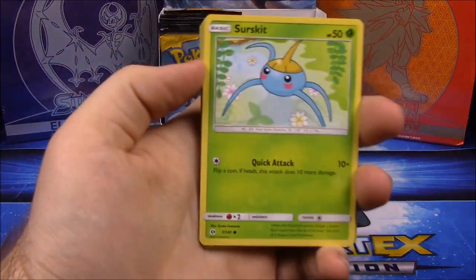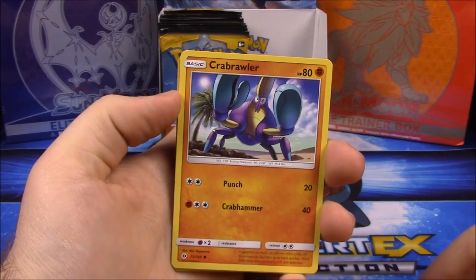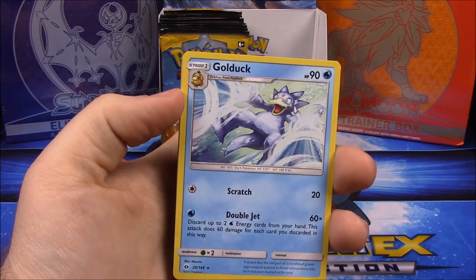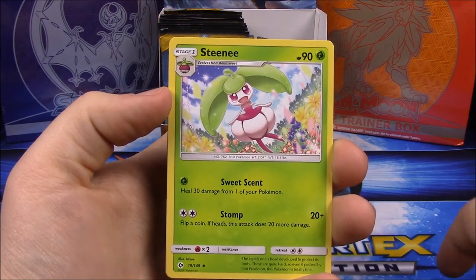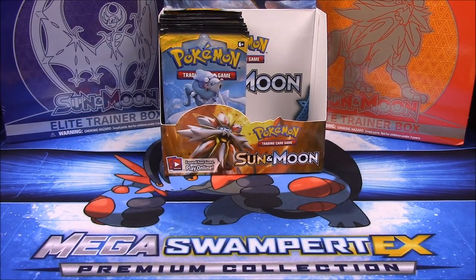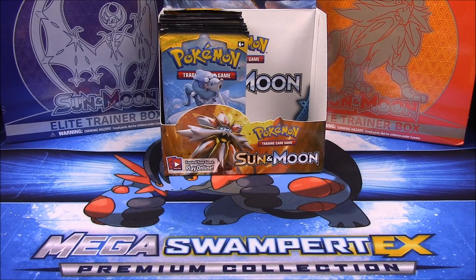First up we have a Surskit, Sandygast, Growlithe, Crabrawler, Mudbray — I don't know how to say it again — a reverse holo Primarina, and a Psyduck which looks really cool. Also Dark Energy, Steenee, Poliwirl, and a Nest Ball. And our very last pack opening here of a Solgaleo for part one of this booster box — let's see if we can get something good out of it or anything new.